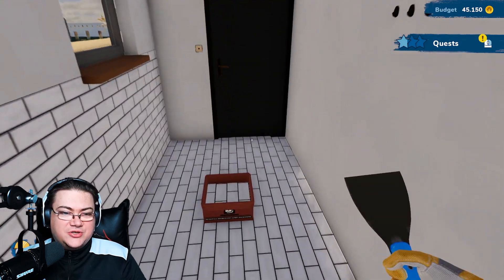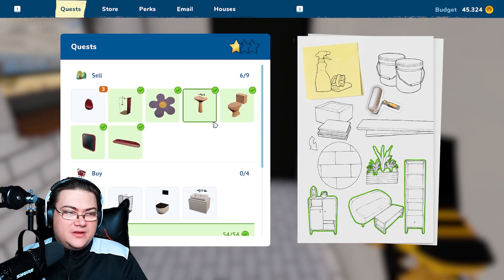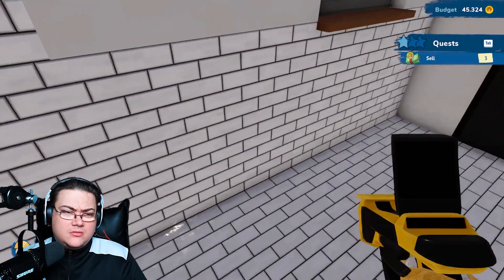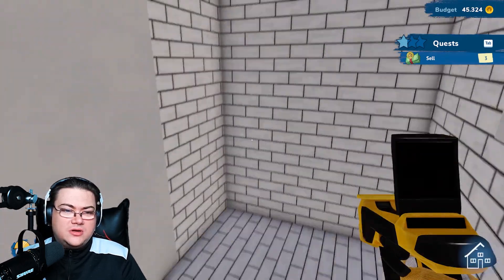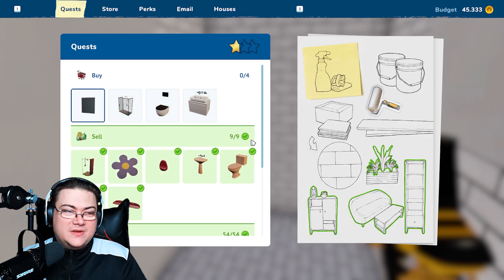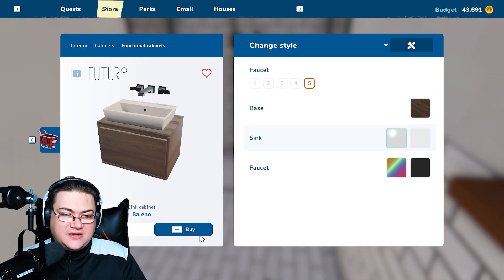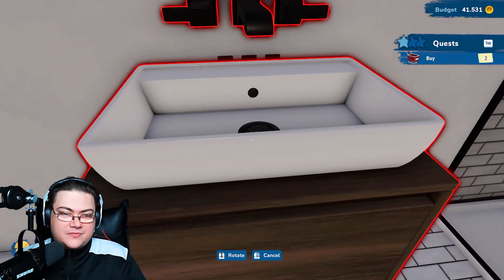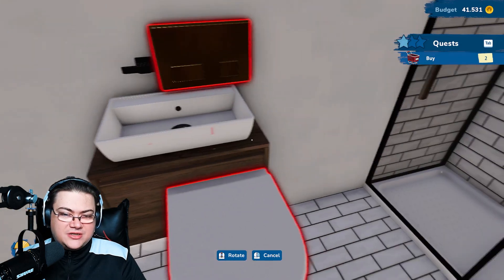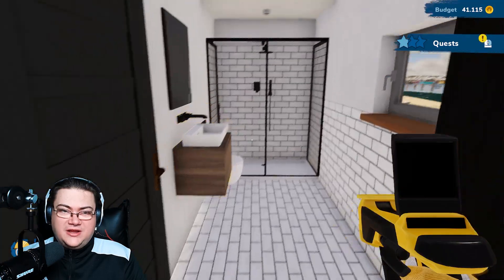What else is to do in this room besides selling this here? Everything kinda... did I forget something to sell? What is that? And now a shower inside here. Great. Then a sink like here. The toilet right there. Wait, what happened to the thing? Okay, room is done. Is it done? Yes.